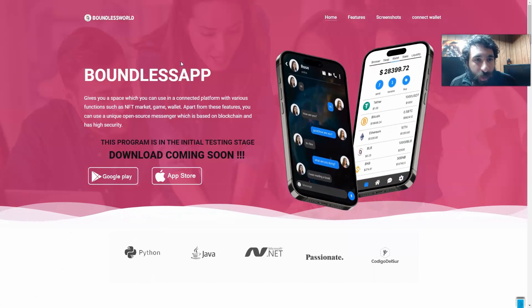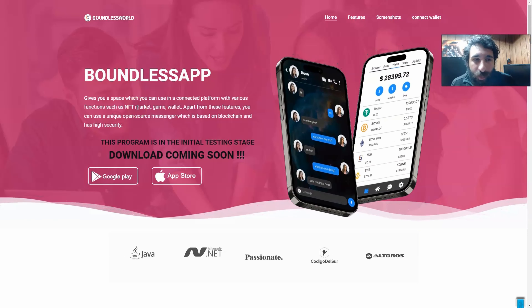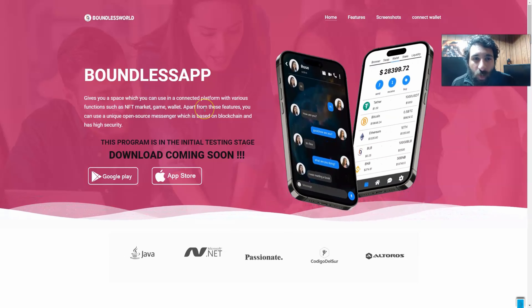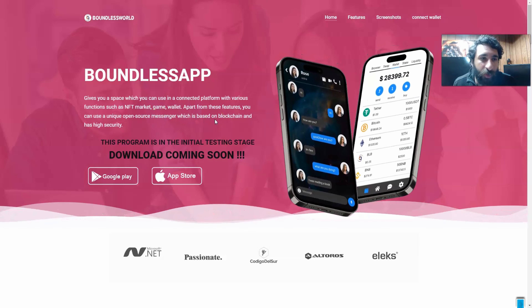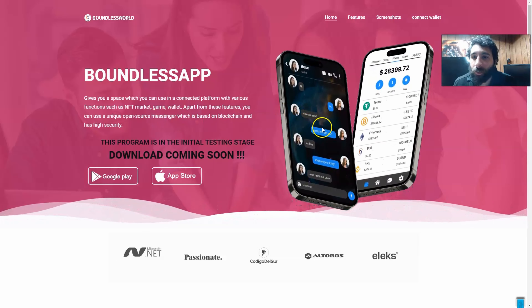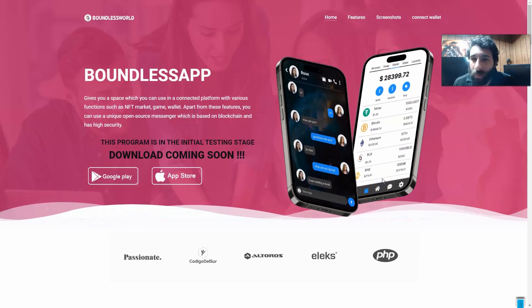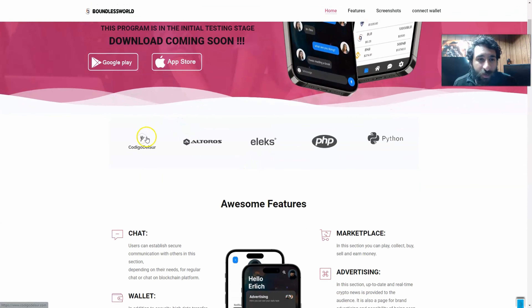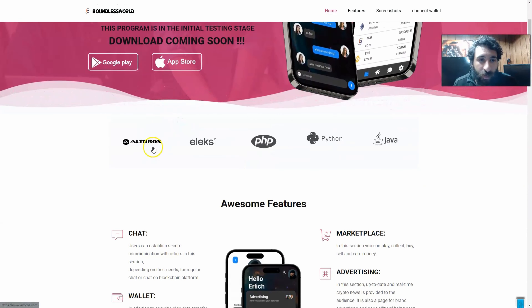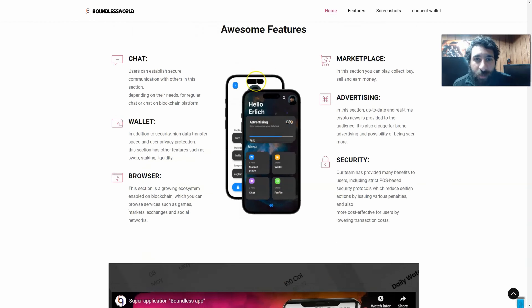Not only is it an awesome game, you can use their awesome app right here in space. It has functions for the NFT market, the game wallet, and apart from those, you can use the open source messenger, which is based on blockchain and has high security. It's not only an awesome app to store all your assets, but it can also help you communicate. There are some big names behind it: Code DeSir, Alturos, Elks, PHP, Python, and Java coding languages.